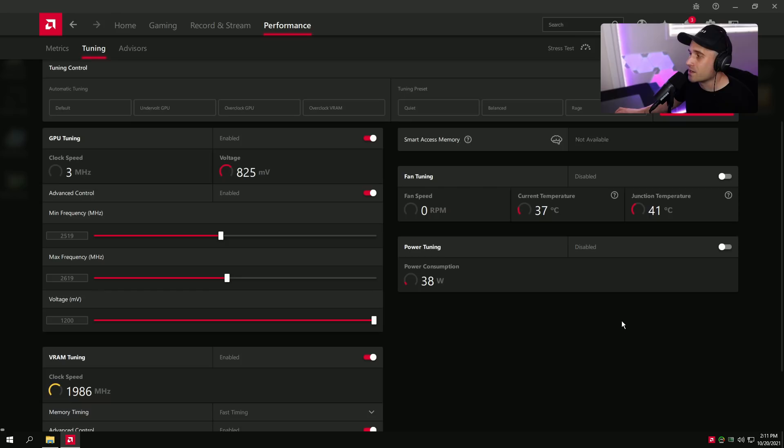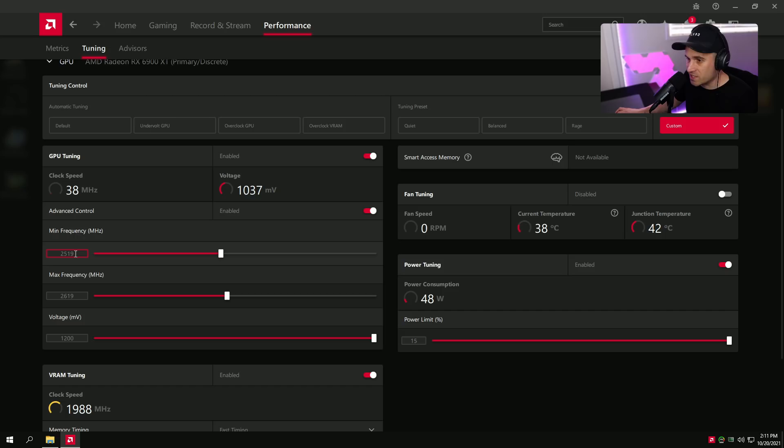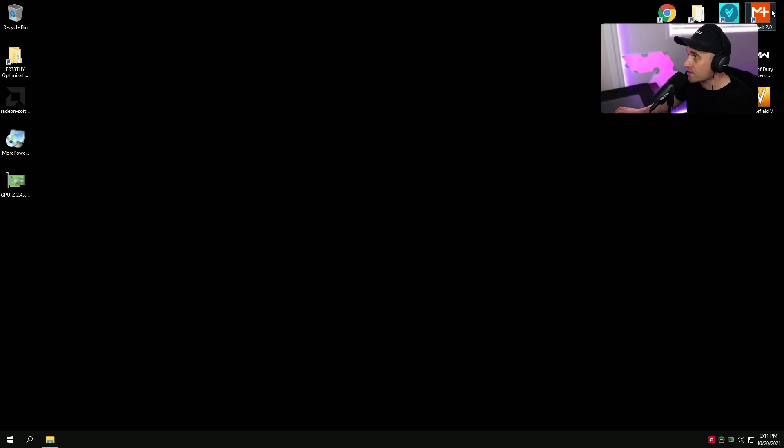Fan Tuning is up to you — this card runs pretty cool for me so I'll leave it. For Power Tuning, definitely crank the power limit all the way up. Press Apply. Let's do a final check: GPU Tuning on, Advanced Control on, min frequency 100 MHz less than max, voltage cranked up, Fast Timing, Advanced Control on memory, not touching memory frequency since we're not overclocking, and max power limit applied.